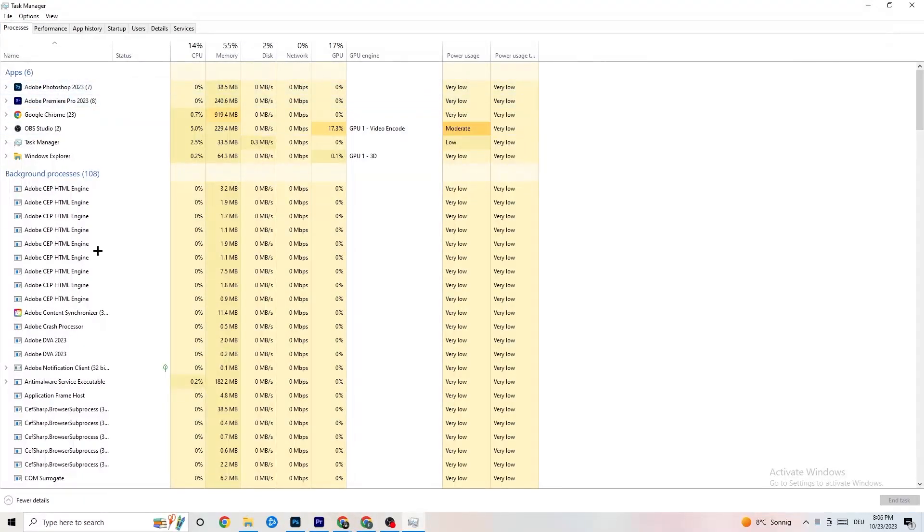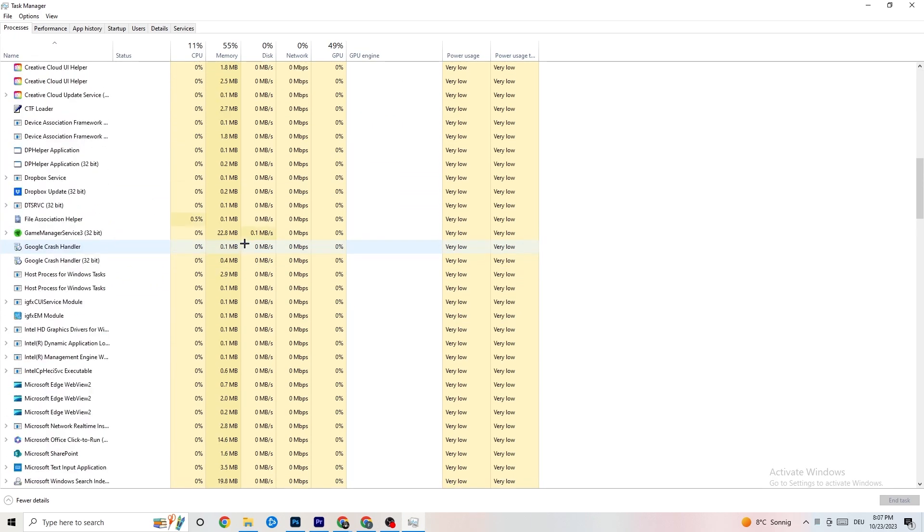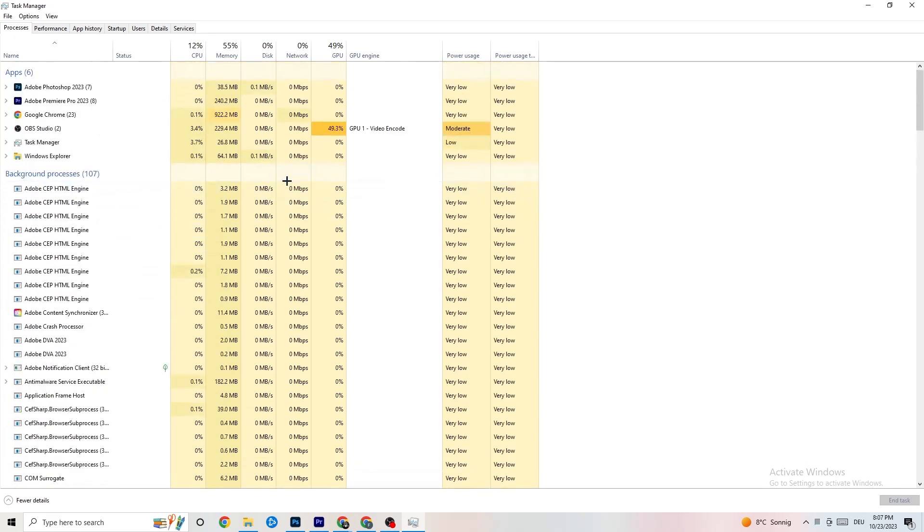In Task Manager you can see every program currently running. Go to the 'Processes' tab — you'll see CPU usage, memory usage, GPU, and network. End every task that is currently using too much GPU or CPU usage. This includes both apps and background processes with high resource usage.